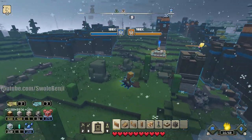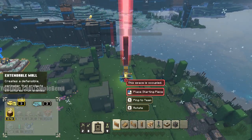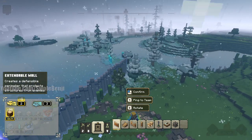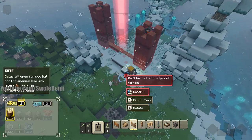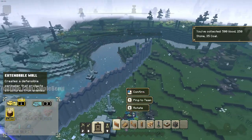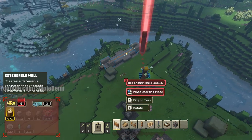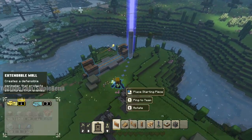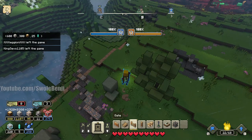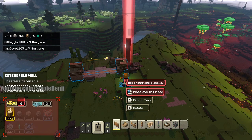We got a nice thick wall here, nice and thick. We can continue combing around the water just to make it extra annoying. I don't want to go too far though — more gates for more annoyances. I don't have any builders, come on. It makes it really annoying for the enemy to proceed, and unless you're in a pro lobby, most players will just give up and run out of resources.